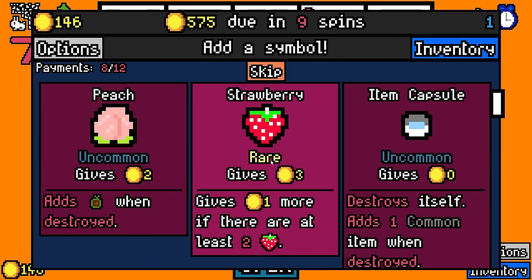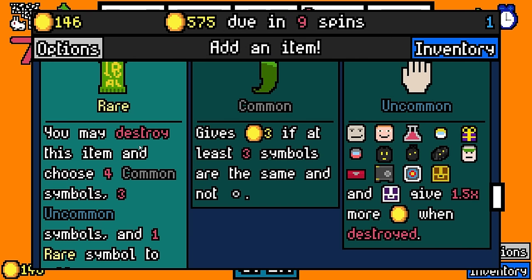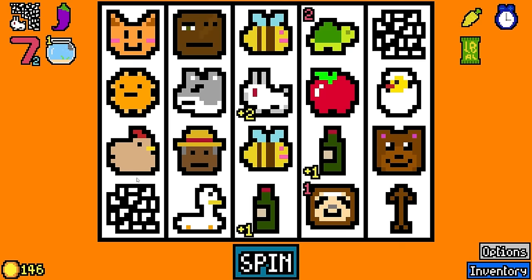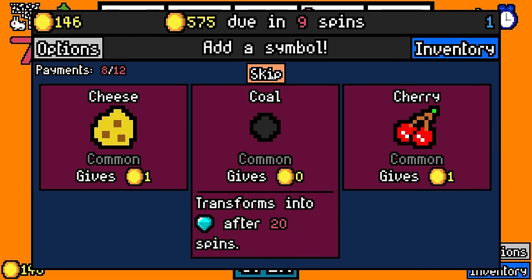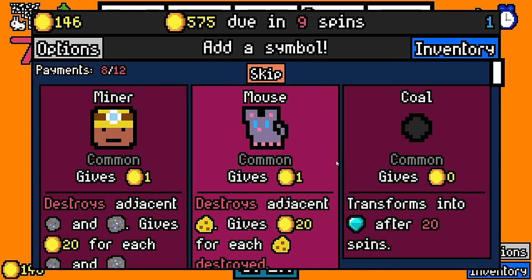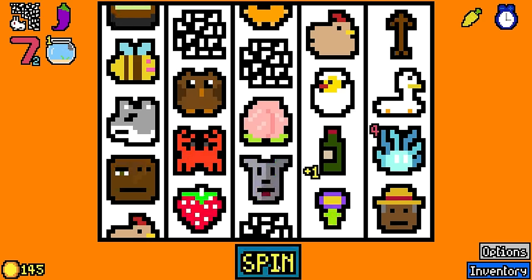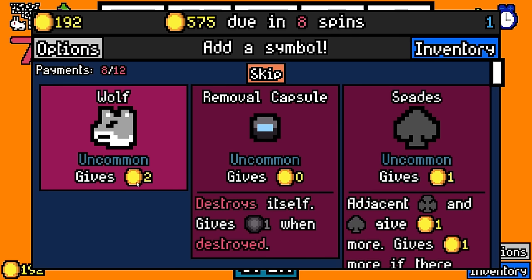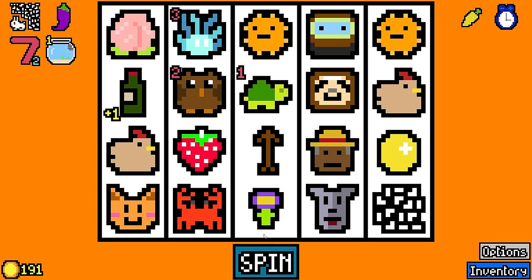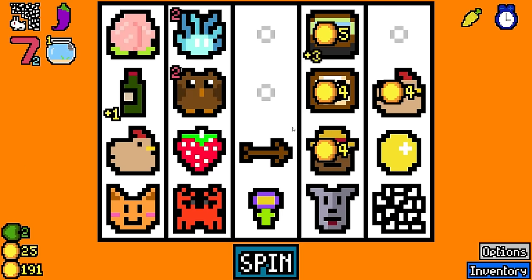We might quickly be moving into farmer and fruits — strawberries give plus one more if there are at least two of them, so they play off each other. We're also going to take the booster pack — we destroy it, choose four common, three uncommon, and one rare symbol to add. If we don't like what it gives us, we move on, and it will keep offering us more and more stuff. Eventually we might find something we like. I will take a rare spirit — gives six coins, destroys itself after four turns, but that's just easy money for a few minutes, and that's very reliable income which we kind of need. Our arrow is very, very bad. The diver just went ham — he's going to destroy a whole bunch of things. We might have been well served to get a wolf, though maybe we'll get away from the animals and move back into fruit.